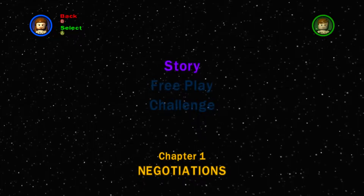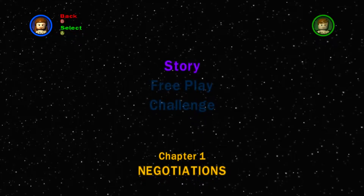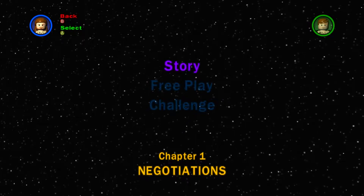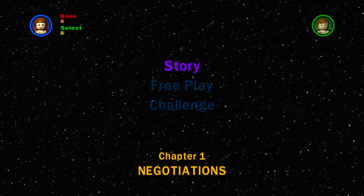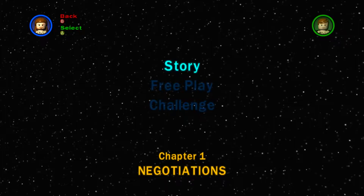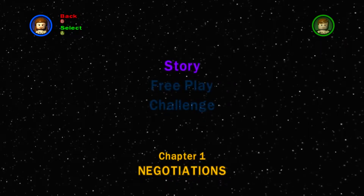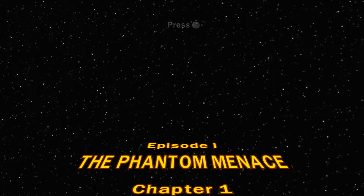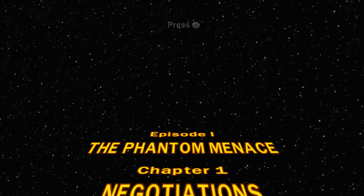You've got three different choices here: story, free play, and challenge. Only story mode is open right now, because once you do story mode the other two will open up. So we're going to go ahead and do Chapter One: Negotiations, story mode. Episode 1, The Phantom Menace, Chapter 1: Negotiations.